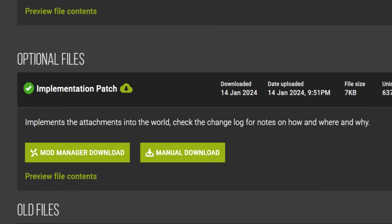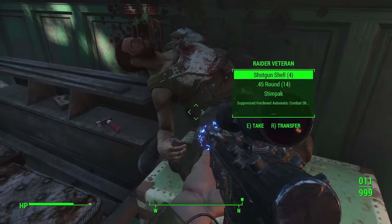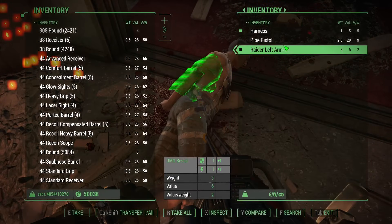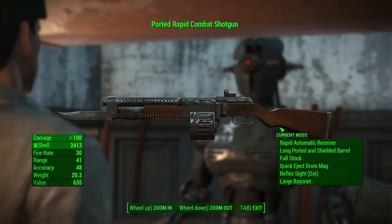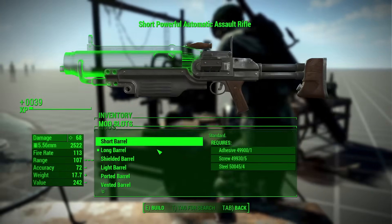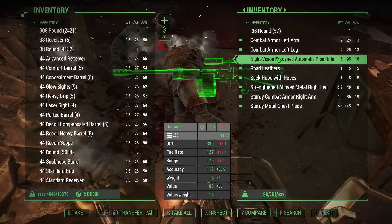While I was making this video, the mod received an update — there's now an optional implementation patch that integrates attachments into the world. Without the patch, NPC weapons don't spawn with attachments from the pack, and vendors likewise won't sell weapons with its attachments. This is a problem because it means the only way to acquire this mod's content is by crafting it yourself. If you don't have Gun Nut or Science, you're out of luck. Thankfully, this recent patch totally alleviates the issue.